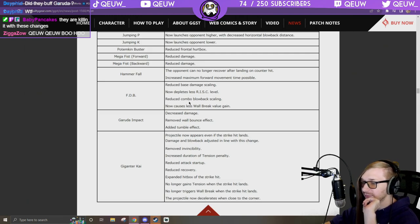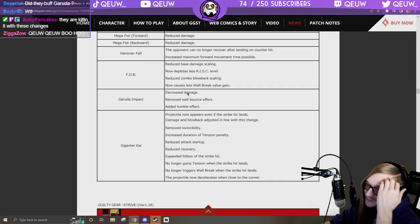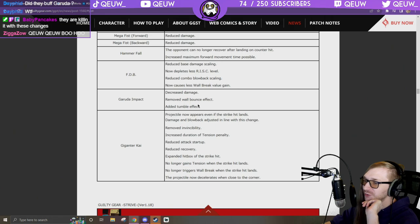Garuda Impact: decreased damage, removed wall bounce effect, added tumble. That means it's easier to follow up when near the corner even on air hit — that's a buff! So instead of getting a blowback off the wall, they'll just fall down while burned.